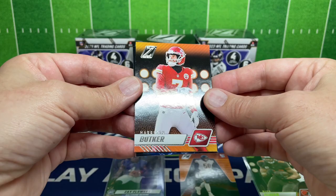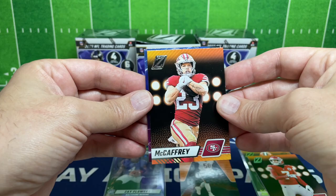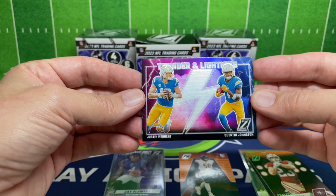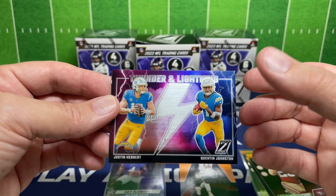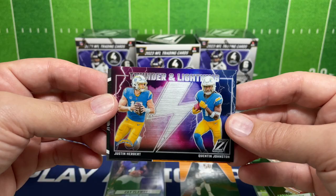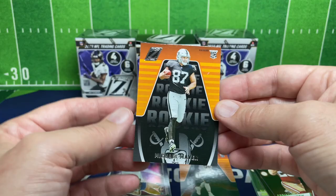We got McCaffrey on the base. Got our first insert — Justin Herbert and Quinton Johnson on the Thunder and Lightning, that's a really cool card. I saw someone actually pulled CJ Stroud and I want to say Tank Dell for the Thunder and Lightning card — really pretty cool for the Houston Texans. We'll put that insert off to the side, and our rookie is Michael Mayer.